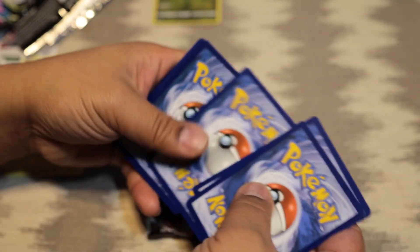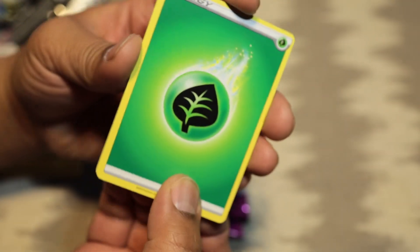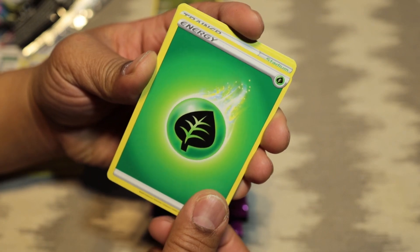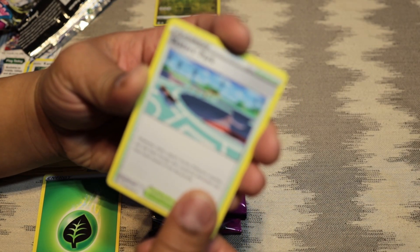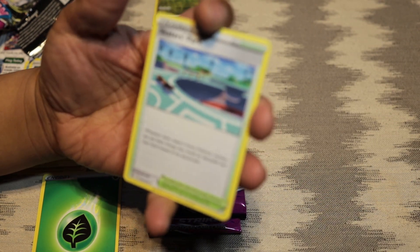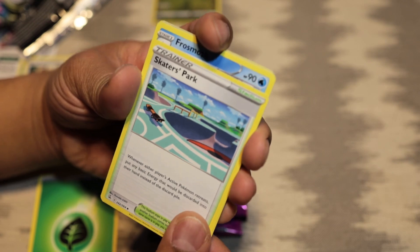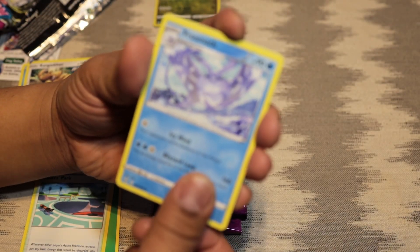One, two, three, four. Let's see — we're starting with our plant energy. Skater Spark, Frost Moth.